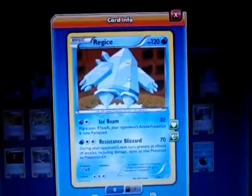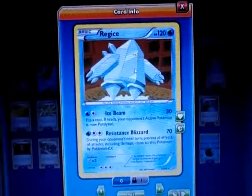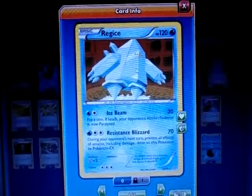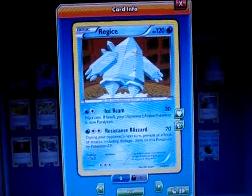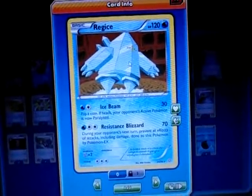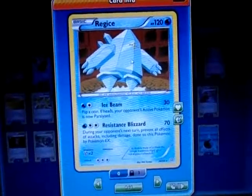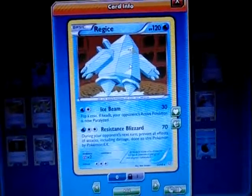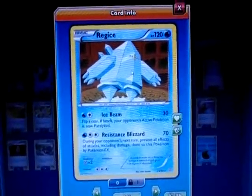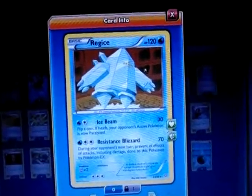I also play one Regice, just in case for the EX stall — specifically for EX decks. It has Ice Beam for two energy doing 30 damage, and if it paralyzed my opponent. But I mainly use its second attack, Resistance Blizzard, for one Water and two Double Colorless — 70 damage, and during my opponent's next turn it prevents all effects of attacks including damage done to this Pokemon from EX Pokemon. Since many EX decks are still around, I use Regice as a staller while I get my Glalies ready.